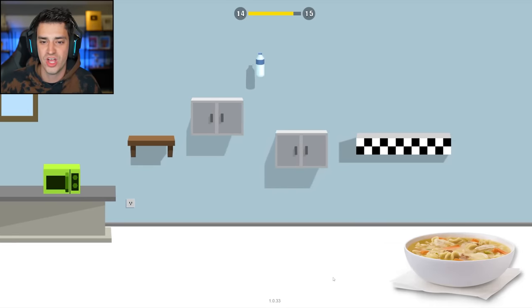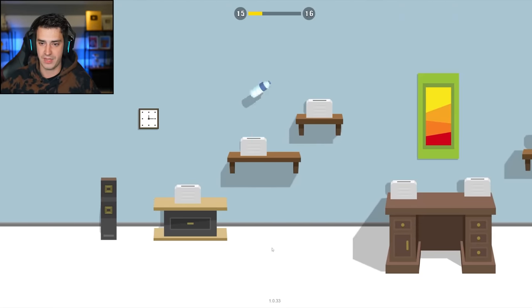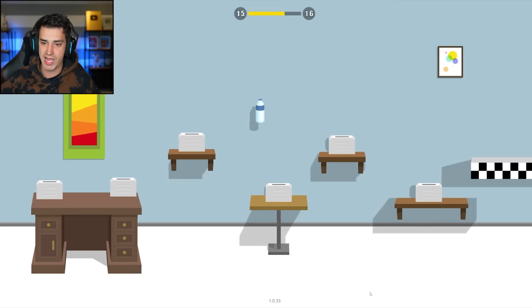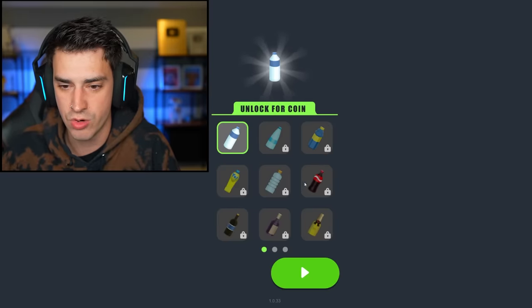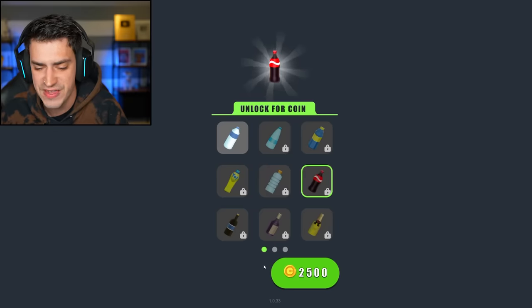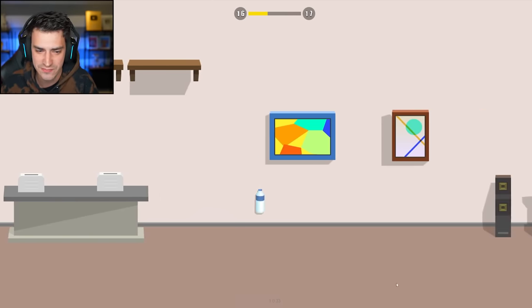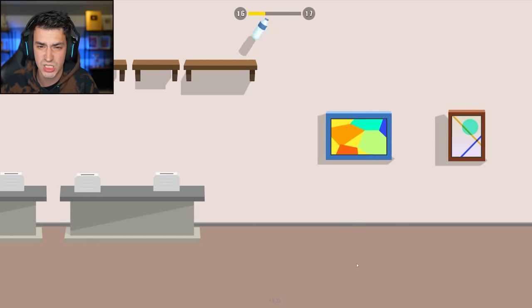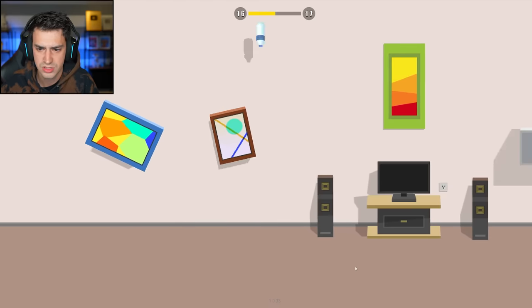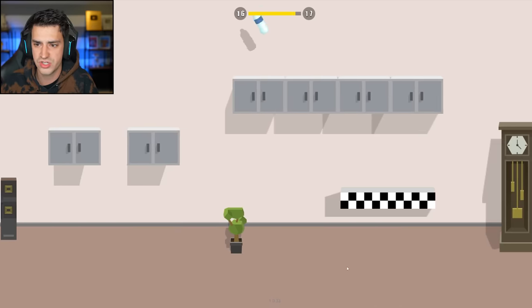I almost royally screwed up. Somehow I did it — oh, 1500! I meant to click the buy button and instead clicked the wrong button. I would like to buy a Coca-Cola please — oh it's 2500 and I only have 1500, I'm a big idiot. We're gonna get that, don't worry. I'm supposed to get on the shelf, slide down to the speaker — it's gonna play the worst song of all time for one second.